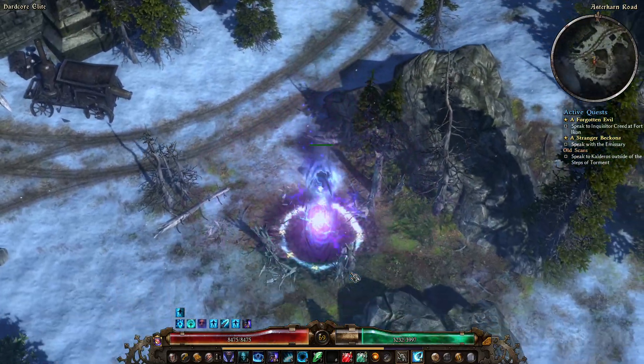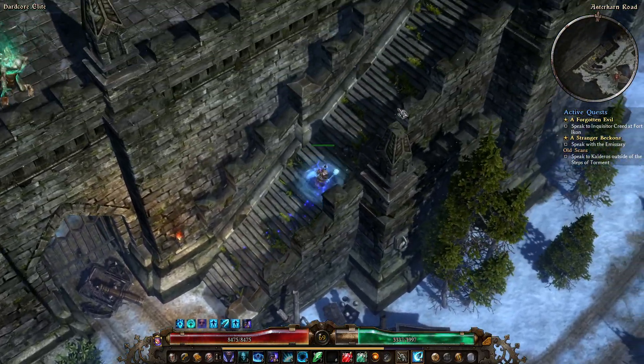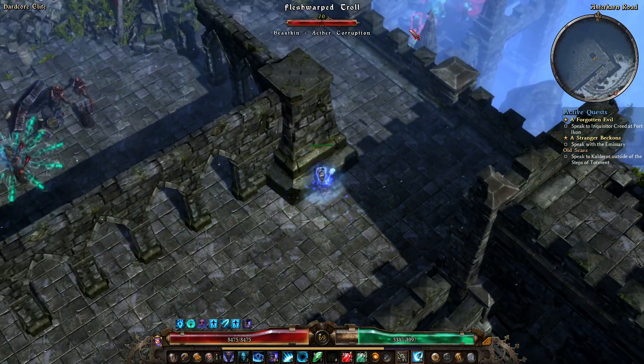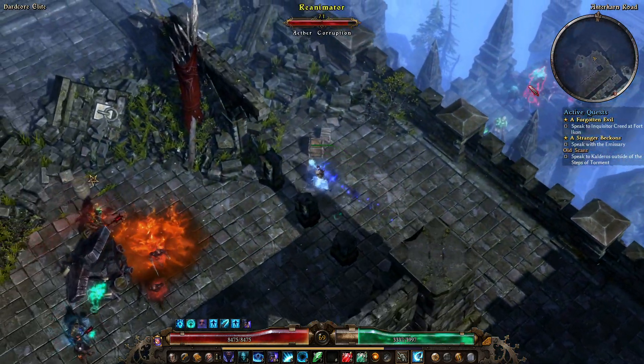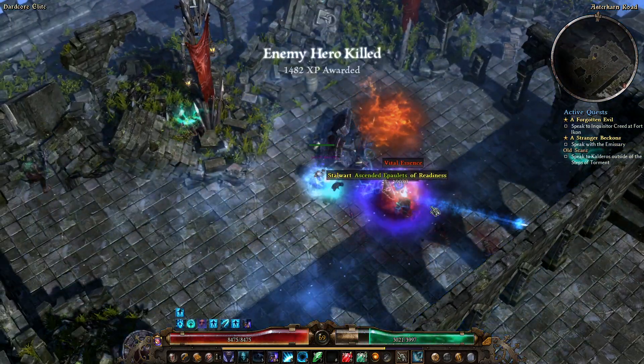We're halfway. Just pick up that Rift Gate. I haven't been doing the Hidden Path, so we're not going to be going to that point yet.